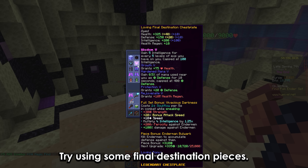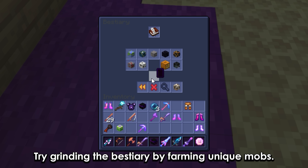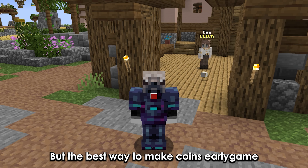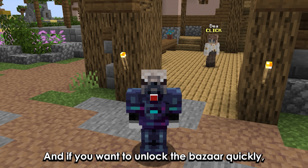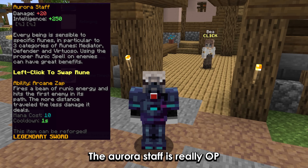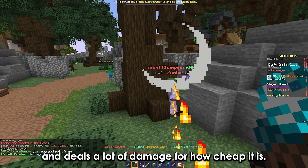If you want to make more coins, try using some Final Destination pieces. If you want to quickly reach combat 24, try grinding the bestiary by farming unique mobs. Grinding bingo can also make a decent amount of coins in the long run. But the best way to make coins early game is by using the bazaar, and if you want to unlock the bazaar quickly, you need to grind collections and fairy souls.